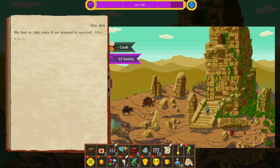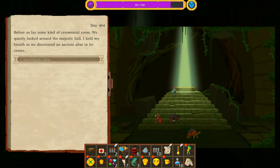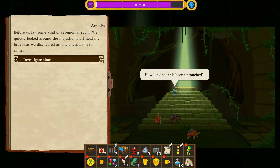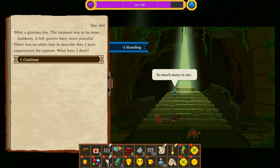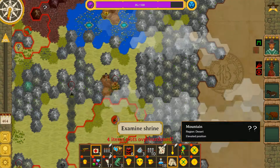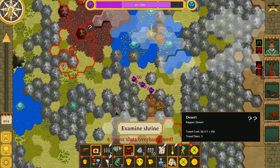We lost the cook. We had to take risks if we wanted to succeed. After a short motivational speech we started to ascend the weather-torn wall. Our attempt was ill-fated - Claudia was too exhausted and screamed in terror as she plummeted, slamming against the ground and cracking open her skull. The group was shocked. Before us lay some kind of ceremonial room - we quietly looked around and discovered an ancient altar. More gold! Does it stack? No. What a glorious day. I have experienced the rapture. We survived - but we lost our cook. Four slots overburdened.